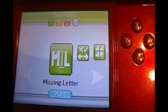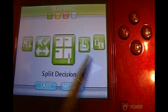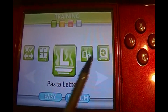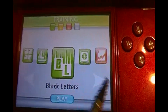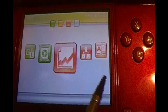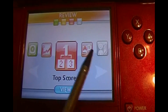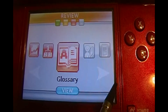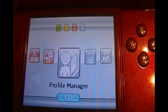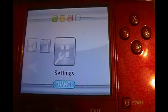Here are the minigames: Dismying, Missing Letter, Split Decision, Word Shuffle, Plaza Letter, Block Letters, Safe Cracker, Progress Review, Top Score, Glossary, Profile Management, and Settings.